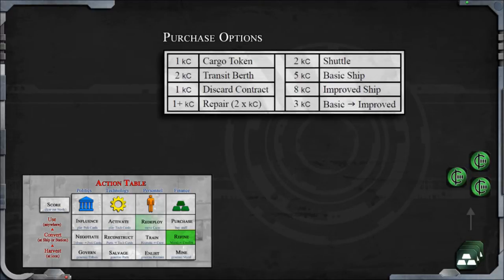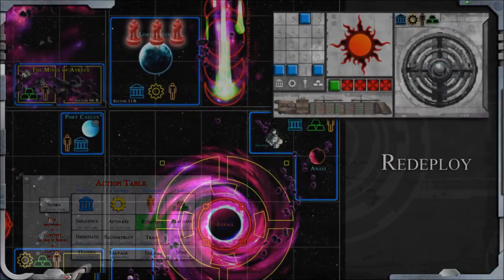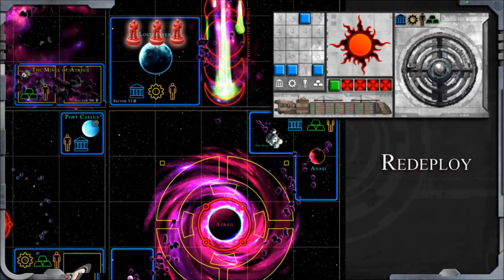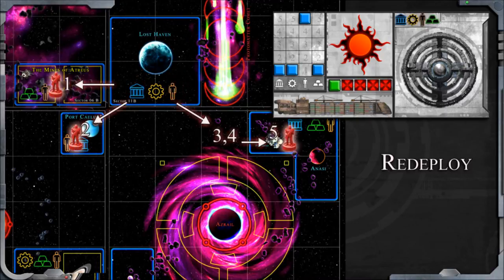The final action we didn't see is the top level personnel option, redeploy. When a player chooses this action, they can move crew pieces directly without a ship or transit. The total distance equals your personnel level, and it represents your people using local transportation or hitching a ride on confederation troop transports.